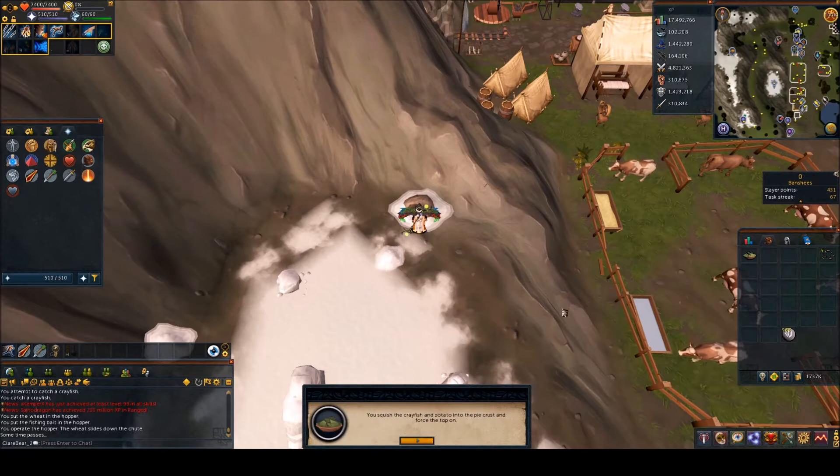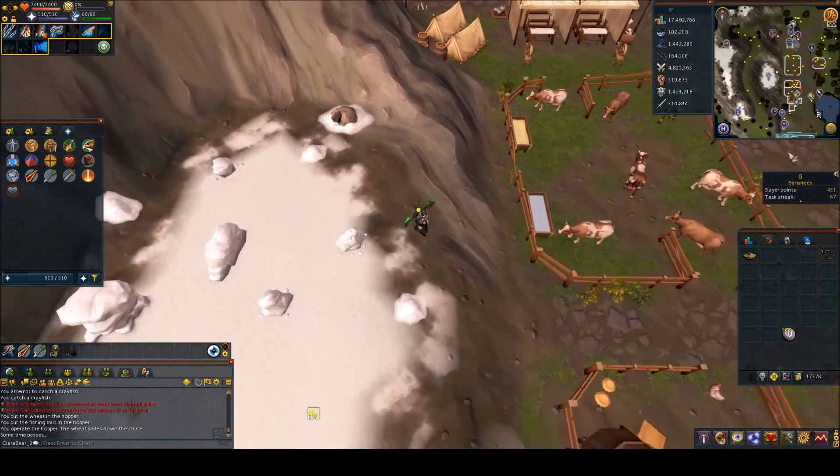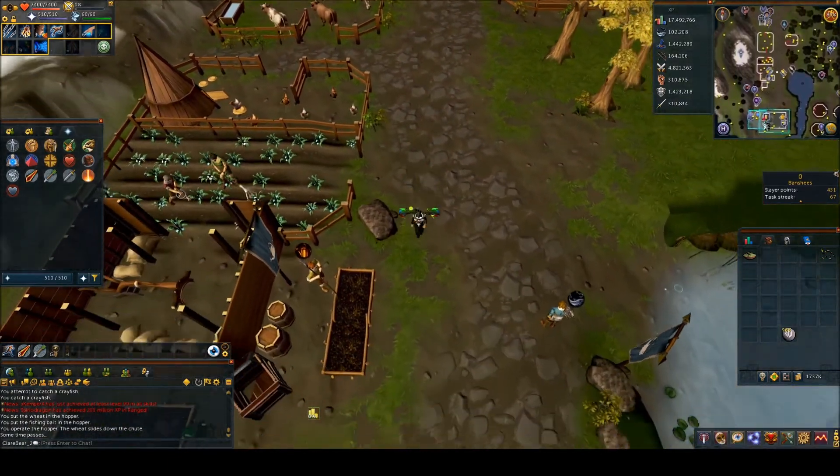That will make the pie. Now you need to cook the pie, so go back down to the pub which is right next to Nails — there is a range in there you can use to cook the pie on.